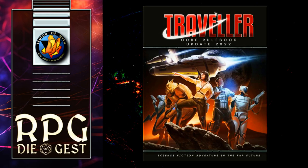Welcome back legionnaires to Mongoose Traveler Second Edition 2022 update. Today we are going to talk about equipment — armor, weapons — and whether they have tricorders. We already know they have med kits but we don't know if they have dermal regenerators. Let's find out because inquiring minds want to know.